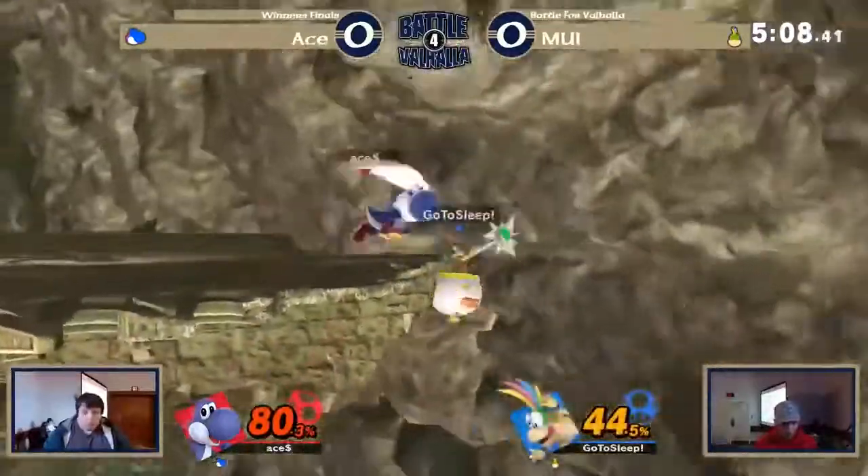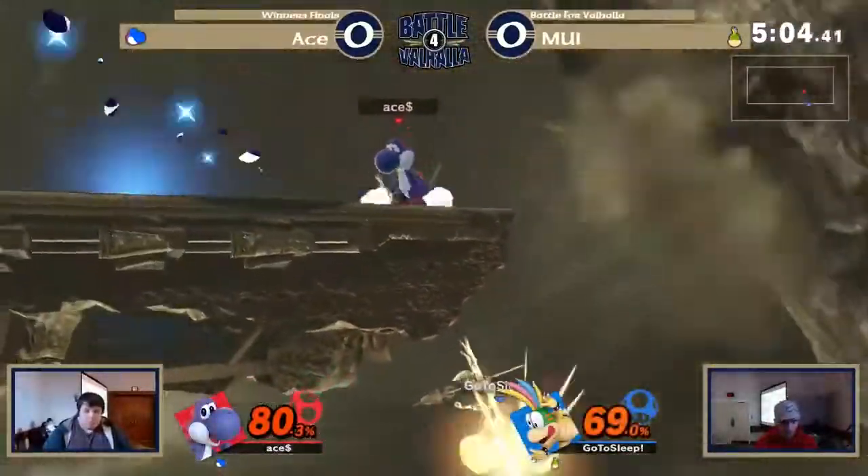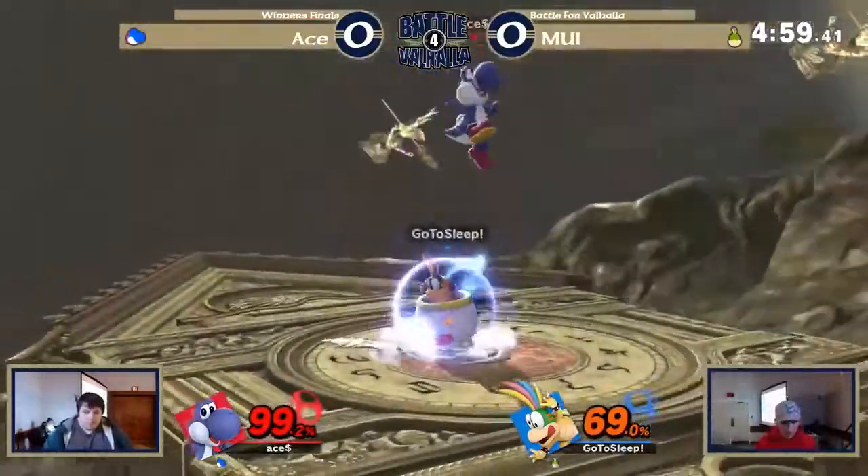I like that fade back from Ace. Gets the forward air 2-frame, down air to deal the extra percent, gets him to 69%. Not going to kill though.